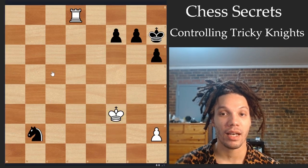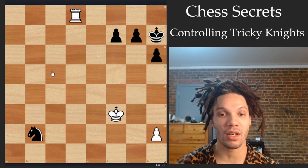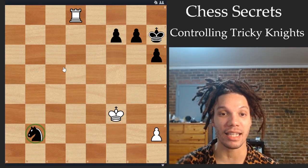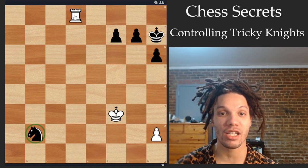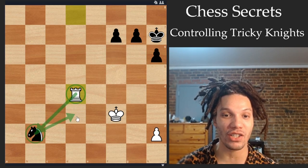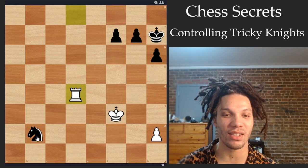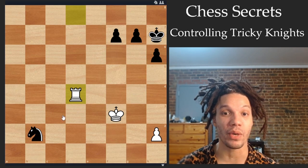It's not just the king that has this power. In this position, the material is actually technically equal because black has two pawns for the exchange. But it's white to move, and this knight on b2 is surprisingly limited after one move that is winning — and it's the move rook d4. Now the rook is two diagonals away, so the knight can't actually get at the rook in a meaningful way. And it just so happens that with the knight close to the edge of the board, it's actually trapped. So amazingly, rook d4 is a winning move.